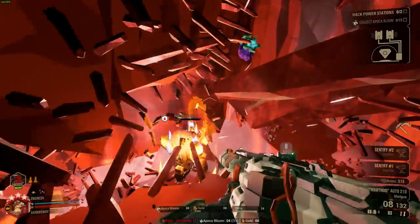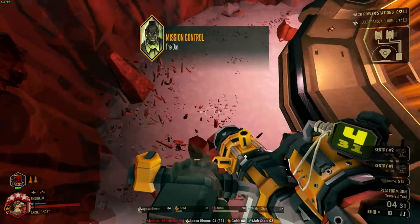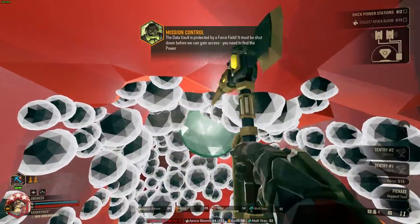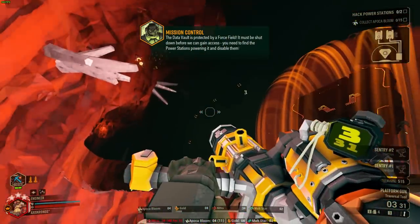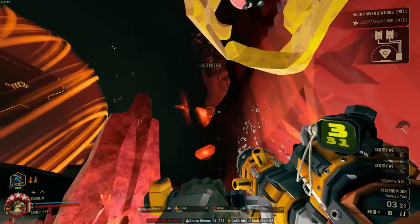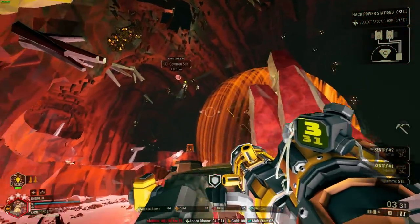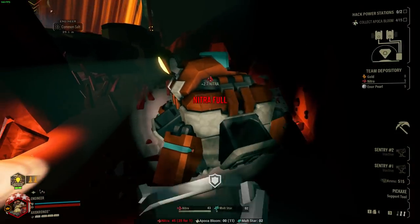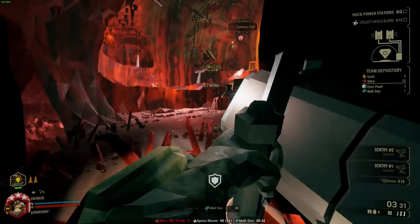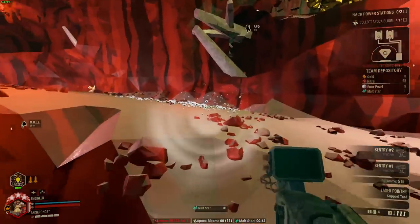Moving on to the engineer — his grenade choices are a lot more diverse. Depending on the build, lures can be the right choice if you use something like EM discharge on the Stubby or turret arc if you're deranged. Generally though, I think shredder swarm grenades are the most reliable and effortless attack option in the engineer's grenade slot. It allows you to focus a lot more on your primary and secondary weapon as well as moving around with platforms and placing turrets — you don't have to carefully place a proximity mine or worry about ricocheting a plasma burst into yourself.